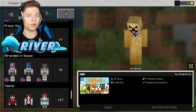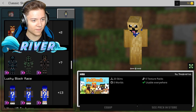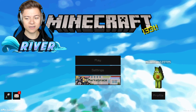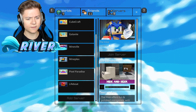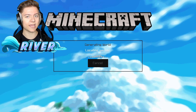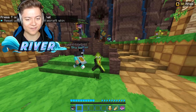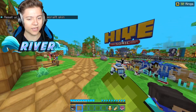Just before I wrap up, we have to find the avocado one. Found it — let's press equip. Now I'm going to jump on the Hive MC to see if it works there, because if it works on the Hive MC it should work on basically every server. As you can see, we're now in-game with the avocado skin — super cool!